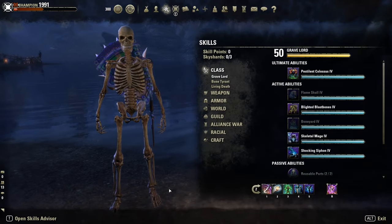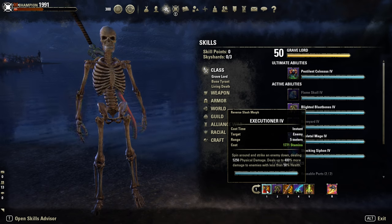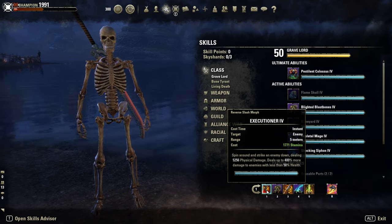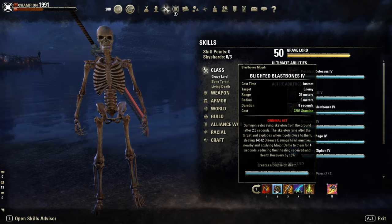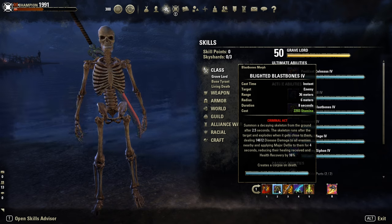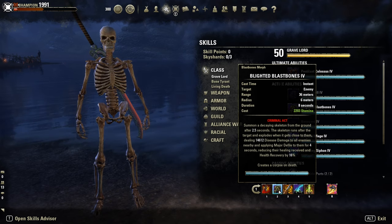The skills are Executioner, which is essential for this build since we use the Asylum 2H. I usually use it at 25-30%, but with the Asylum I prefer to use it a little bit earlier for the extra ulti regen. Then Blast Bones — our burst spammable. It applies Major Defile, which is AoE Major Defile — 16% less healing — and it is a ton of damage.